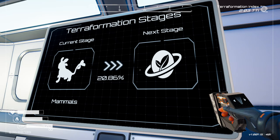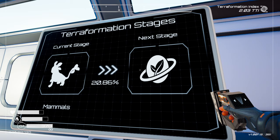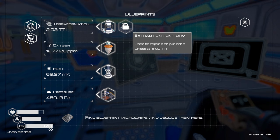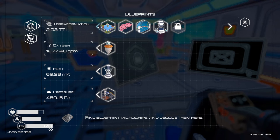So we're currently at the mammal stage, but there is a next stage — is this the biosphere? Yeah, so when you look at the achievements, it does say biosphere reached the complete terraformation, so I guess we don't even have that. And we also don't even have this final one — the extraction platform. Used to rejoin a ship in orbit. Oh, so we can escape then. The animal feeder — this is all animal stuff which we should have by now.